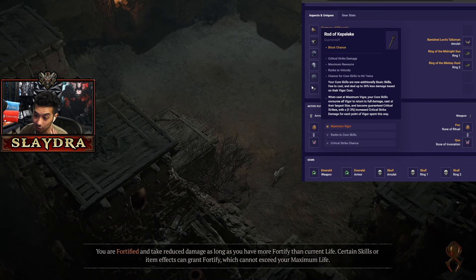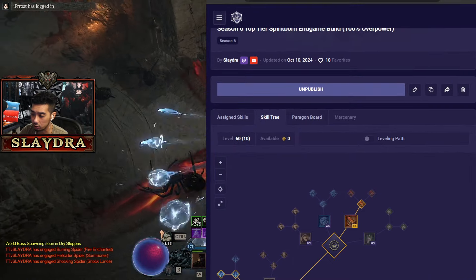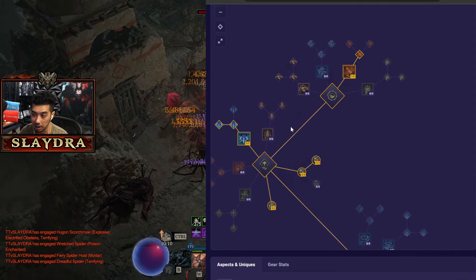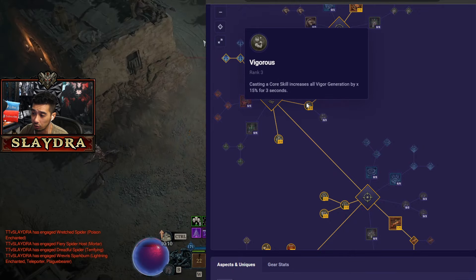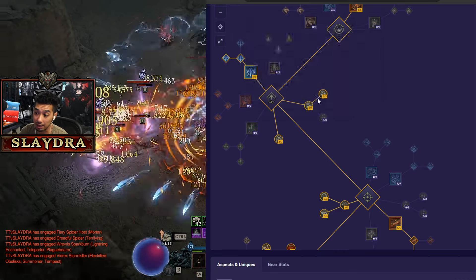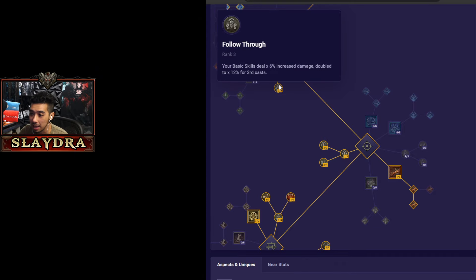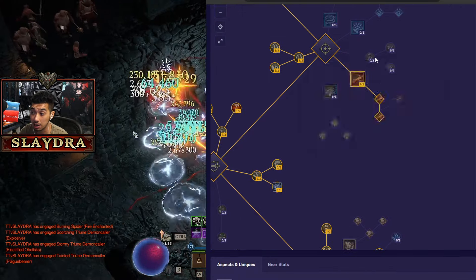For gems, we want crit damage — that's the most important thing since it gives a massive amount. As for the skill tree: at the start it doesn't really matter which basic skill you choose since we don't use it — this is mainly geared around endgame. Quill Volley is what we want; we get all the bonuses and all the Vigor generation, which is tied to how we get infinite overpower. We get 15 here and then another 30 here — that's 45 bonus regen, and at that point you're getting all your resources back. Skills count as basic skills so we can invest into damage reduction there.